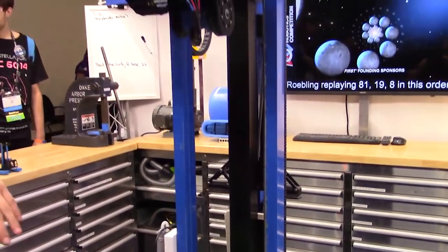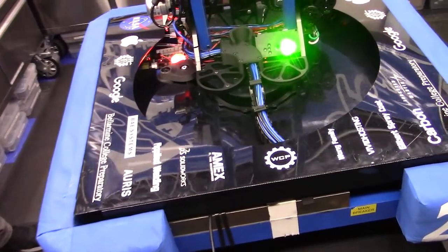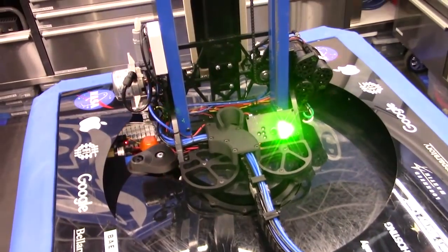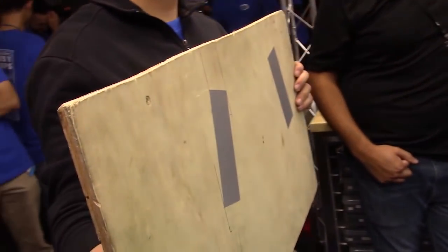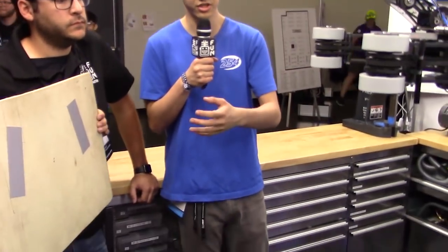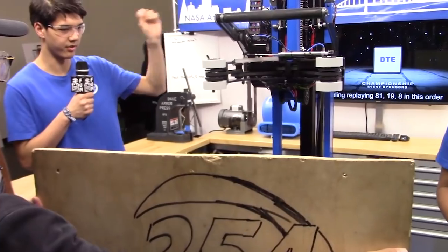You can see we're using a bi-directional energy chain to route all the cables to the robot. We're using two Limelights for vision. We have a vision target right here that we're going to track, and so our driver can auto-aim using the vision target. We have two of them so that when the carriage is blocking one of them, the other one will still see.